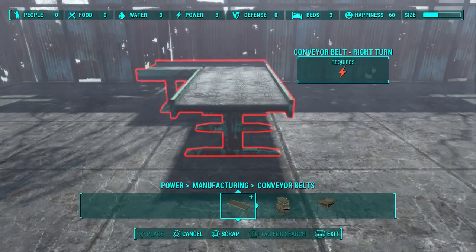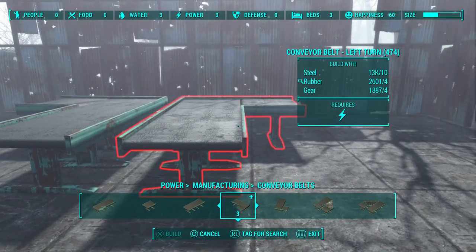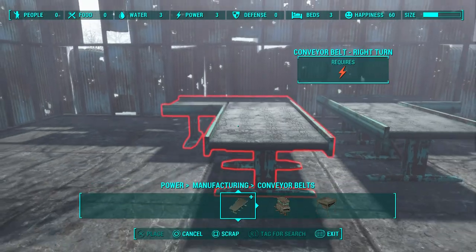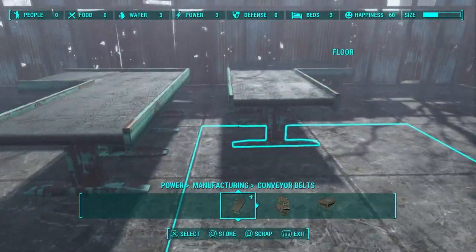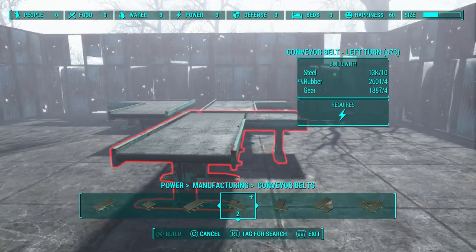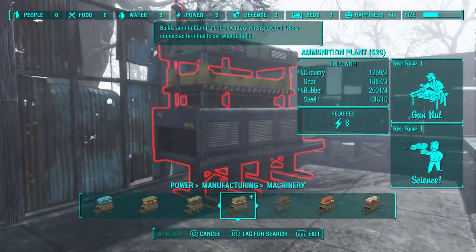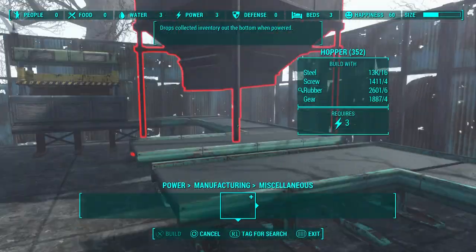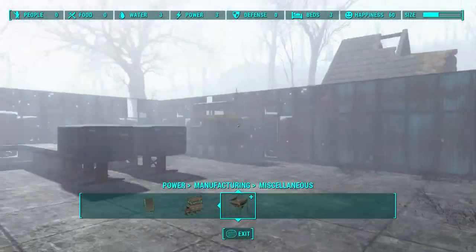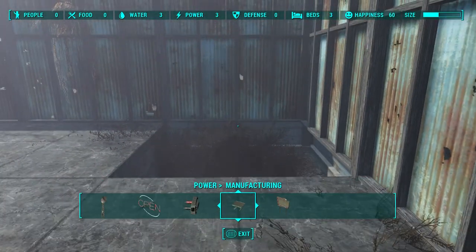Now we're going to start building the ammunition section. The reason everyone needs a brahmin farm now is because fertilizer is more useful than ever — not only for jet and drugs, but it's actually used in making pretty much every single type of ammunition. We're going to produce the easiest ones to make: either the .38 rounds or the 5mm, because they only require fertilizer and steel, which are quite easy to get. In the worst case you can always buy steel shipments, or just rely on the fertilizer produced within the farm itself.